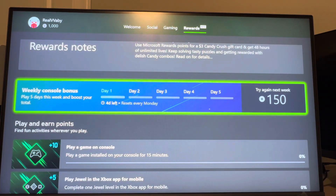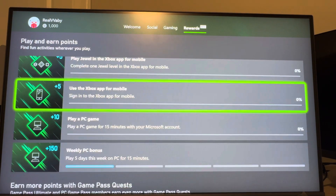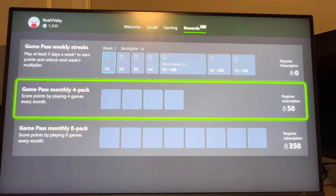You can see bonuses you guys can try to get more points — like play a game on console. A lot of these are pretty easy. Just go through and you can earn points and get rewards right here. You also get different ones if you have Game Pass.